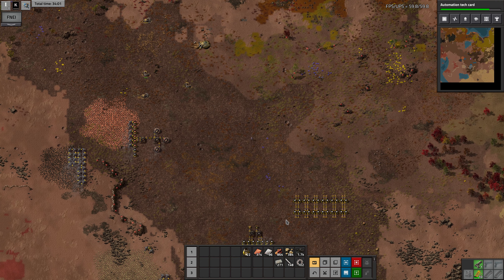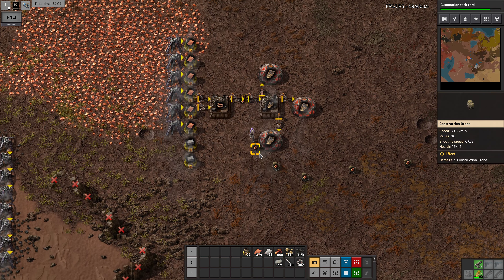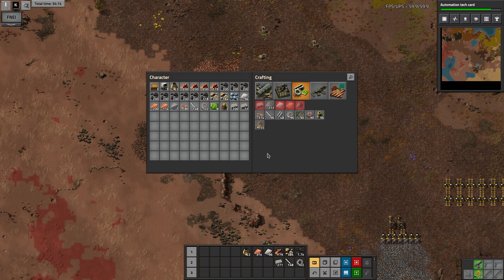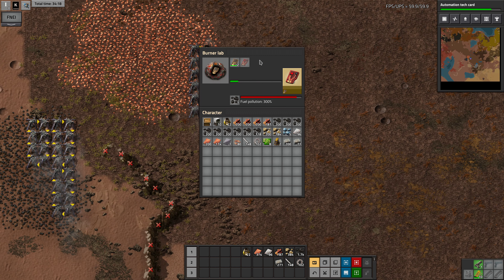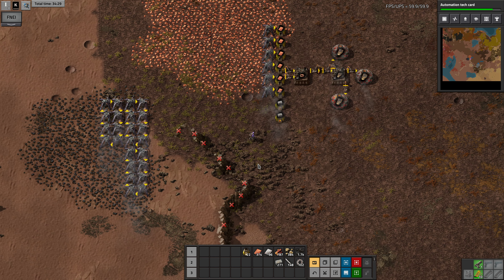This was our little sketch of a smelter. That smelts one line of ore and produces half a line of plate. I'm just waiting for the tech card to finish researching. These things take forever — 30-second cycle. So I've got three of them, so that's like a 10-second cycle but it still takes forever.